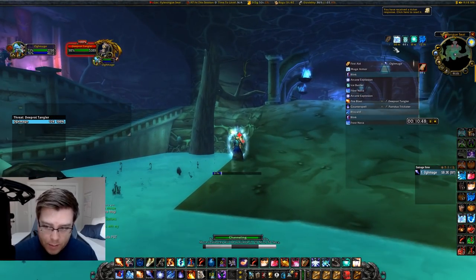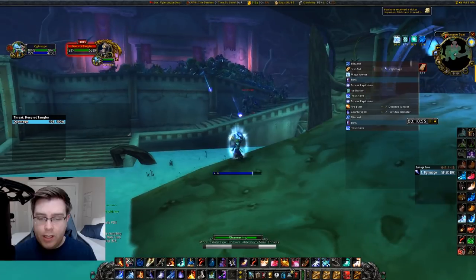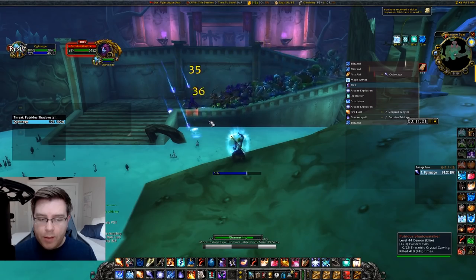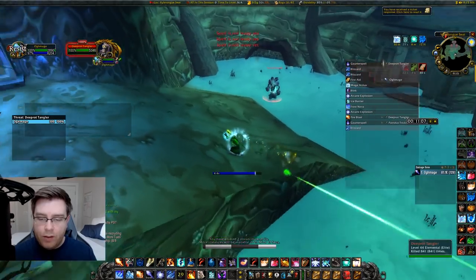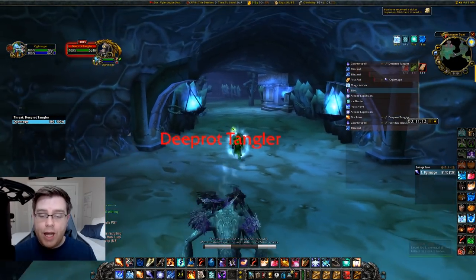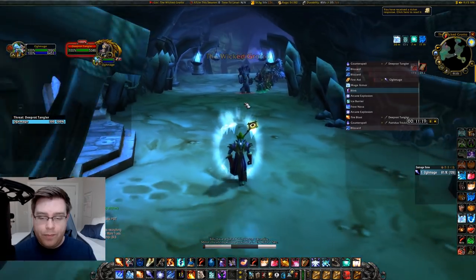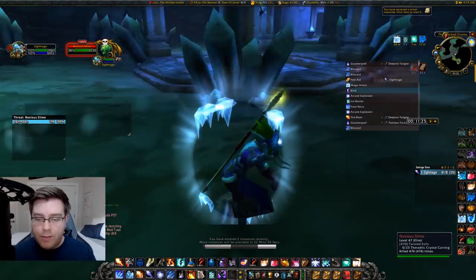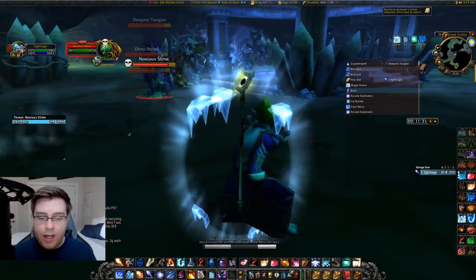I have some corruptions and DoTs on myself — let those expire before going for a bandage at the end, otherwise it will interrupt the bandage. Jump off the wall, watch for debuffs to fall, swap to Mage Armor for maximum resistances, then bandage up to full health. Health is the number one key. Then go into rank one Blizzard — your focus is to make sure the front mob is always slowed. Put the Blizzard with the front mob at the center. Counterspell that mob in the corner and we've pulled every single mob, including hydras, skipping about three boar packs.